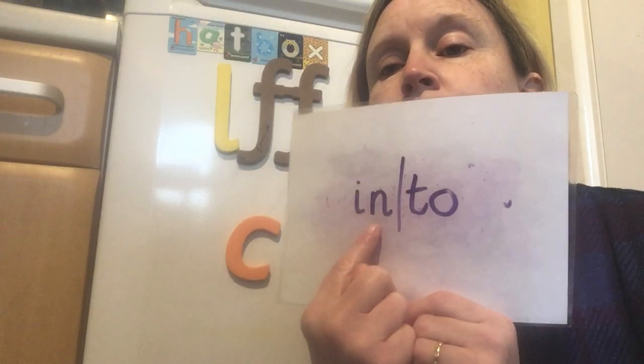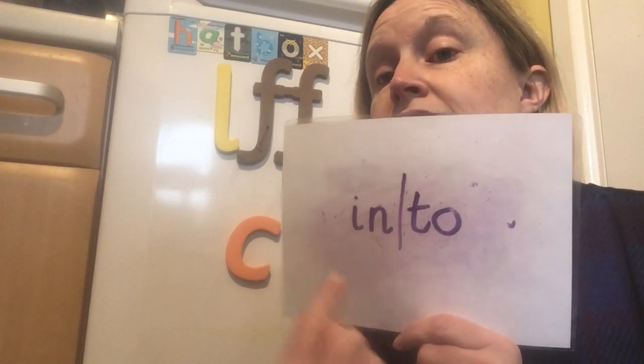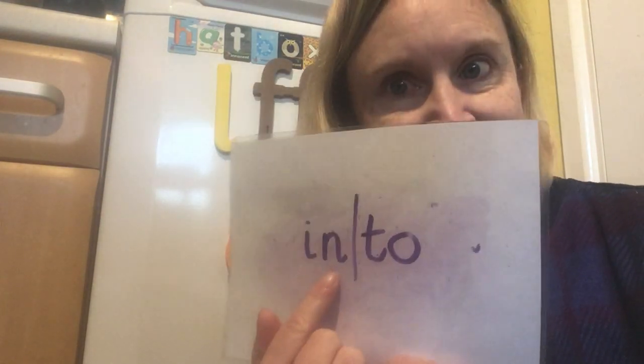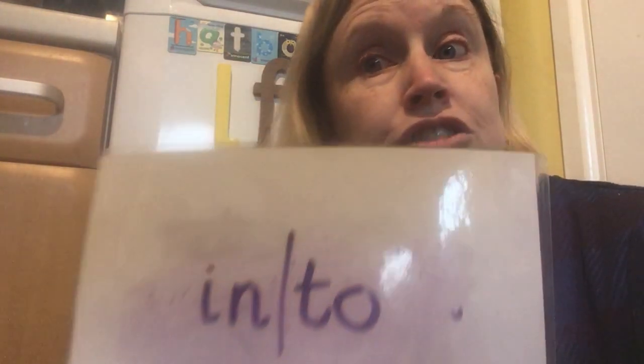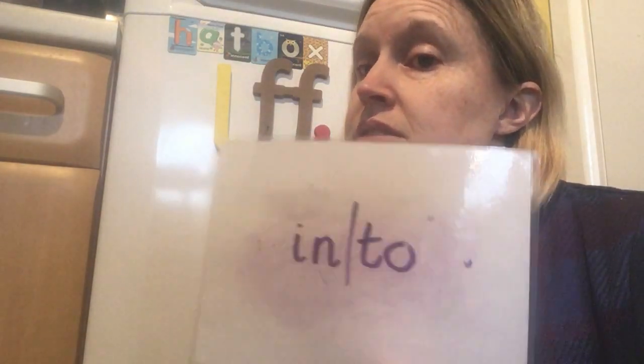Let's do some secret words. Are you ready? Now this secret word is made up of two tricky bricks. So you shouldn't need to see — in fact, one part you can't say the sounds because it's a tricky brick. So look at that syllable. What's that tricky brick? That should be really quick. And what's that tricky brick? We've got 'in' and we've got 'to', so this is the word 'into'. I went into the shed to look for a ladder. I put cheese into my sandwich — very tasty it was too.